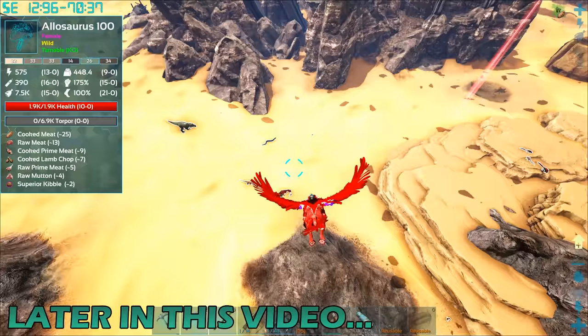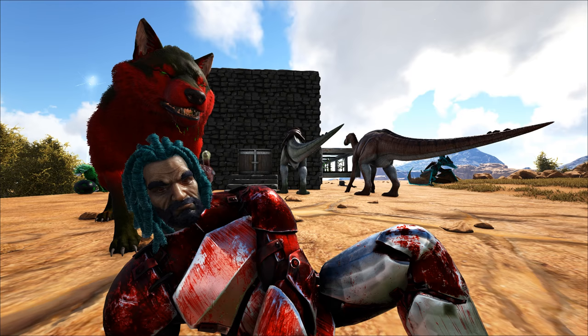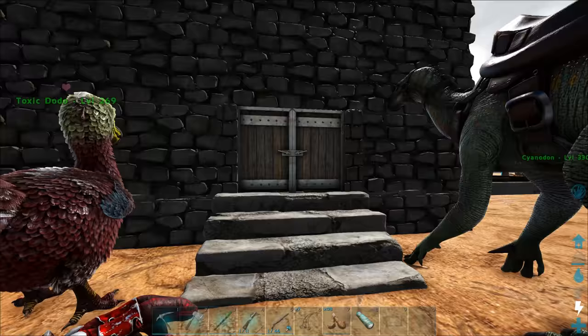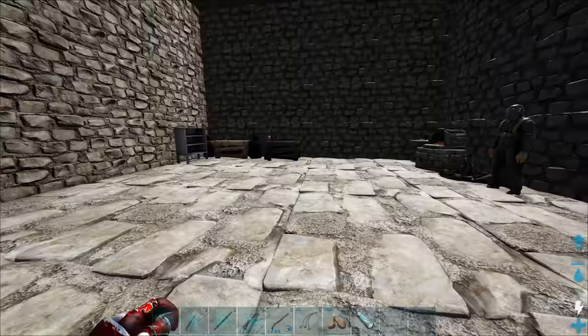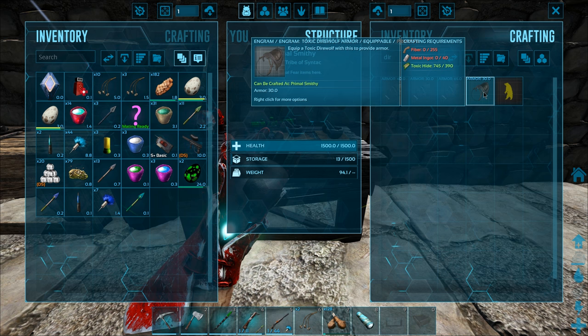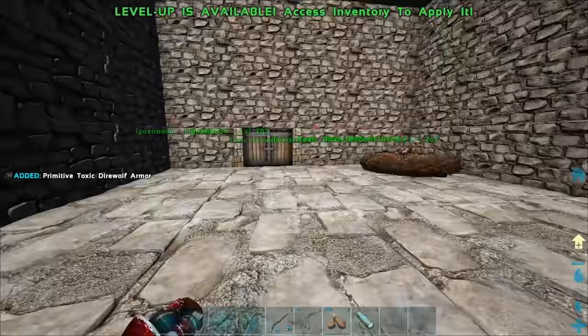Today we're going to try and tame ourselves a flyer, but first let's talk about the direwolf. Apparently we can get saddles for these things - it's called armor. Let me type in direwolf... there we go. We're going to make one of those. Oh my god, that's expensive. It's actually pretty cool - I didn't know we could get saddles for these dudes.